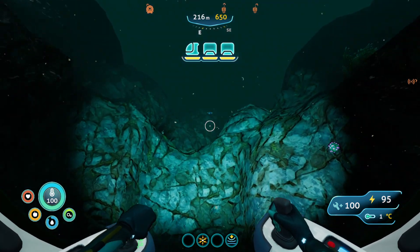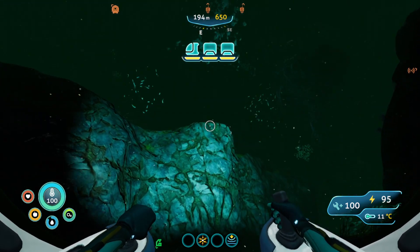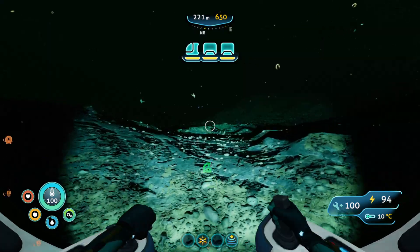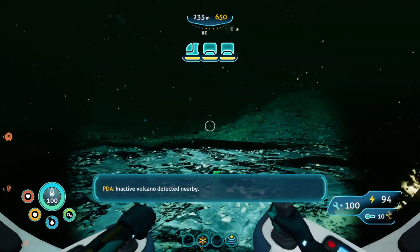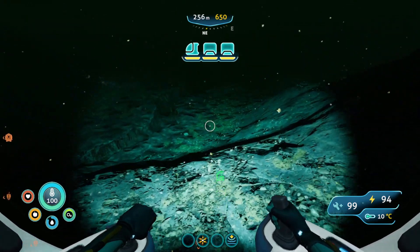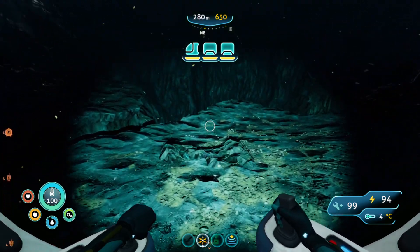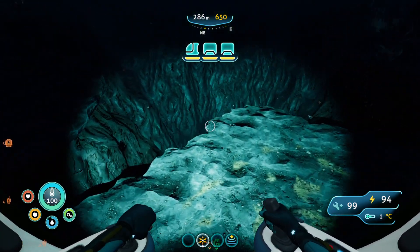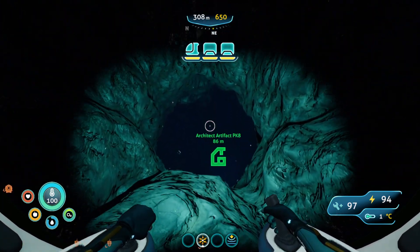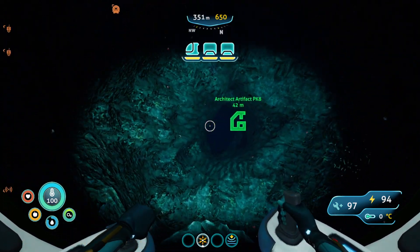I'm thinking we might need to go up and go down a different hole. Inactive volcano. Things that are at the volcano are never good, and of course we have to go down the volcano. Why would I think anything else?